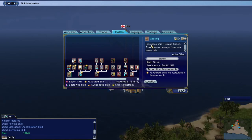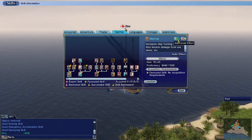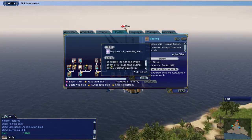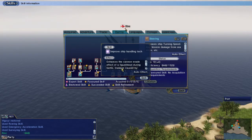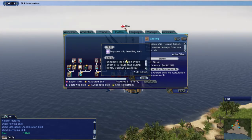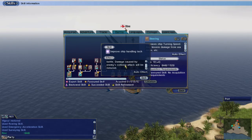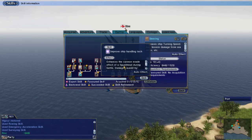The steering skill is a very important skill for PvP for a multitude of reasons. It increases your ship's turning speed and also lessens the damage from sea mines, which is very important. The turning speed isn't so important given how high our turn gets with ships nowadays, but the biggest effect steering has is when you refine it, which improves ship handling tech — basically like an extra ship handling Oxford from your college. It enhances the cannon evade effect of the figurehead during battle, and damage caused by enemy collision attacks will be reduced. Enemy collisions are rams, and this is pretty much the main reason you're going to want to grind steering, because it is just an amazing ability that makes you so much more tanky, and is basically required to survive in battle if you plan to be on the inside.